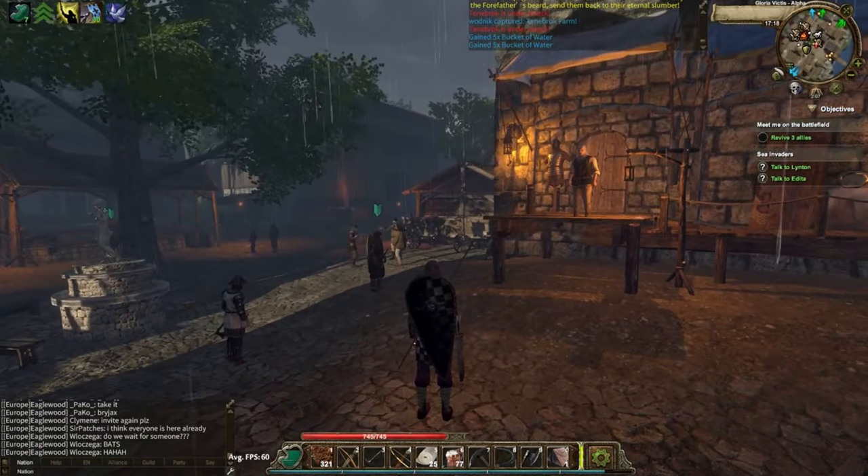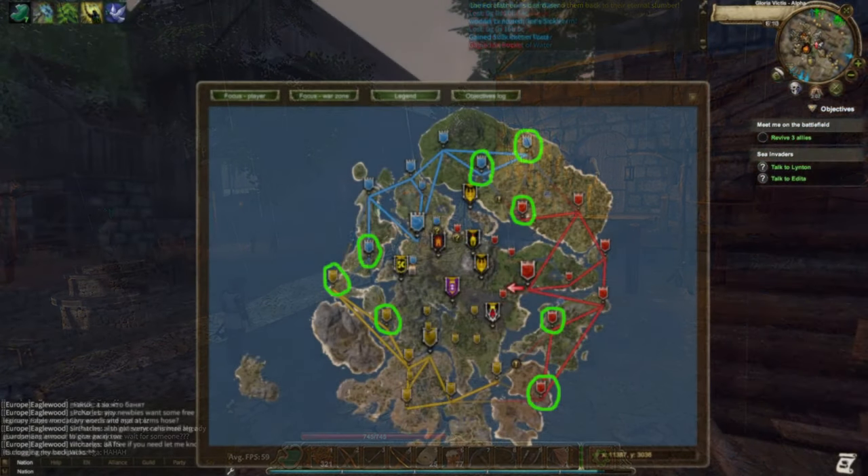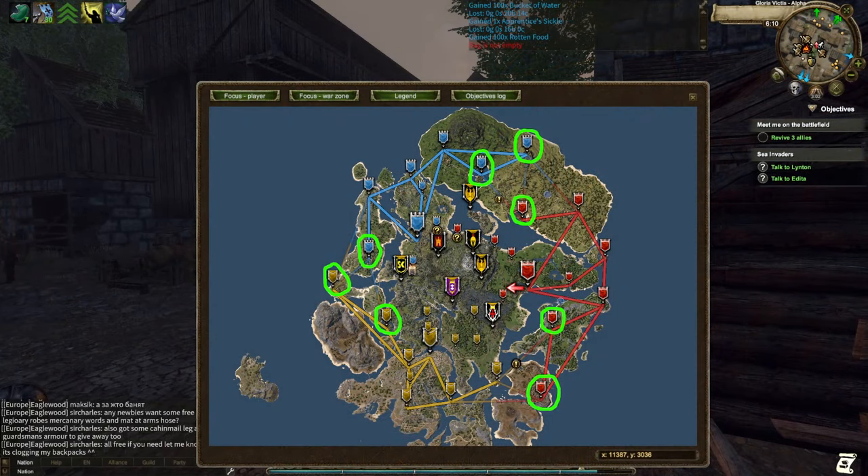You're gonna want around a thousand rotten food, about a hundred buckets of water, and around a hundred of whatever seeds you want. For locations, there are eight different places where you're going to get 100% yield. I've marked them on this map with a green circle, and any of those eight locations will get you 100% yield.